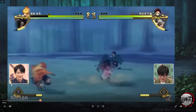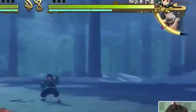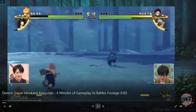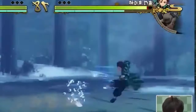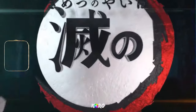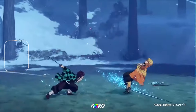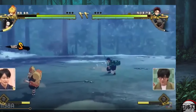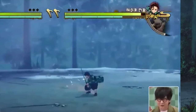You see Inosuke took him out of that combo. What's interesting — I'm gonna pause here — you see how he has two yellow bars on the support gauge. Once he activates Inosuke to get him out of that combo while Zenitsu is hitting him, it actually takes two of his gauges. You just can't use your support willy-nilly; you have to think about when you want to use it.